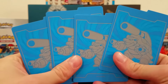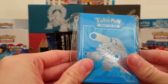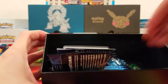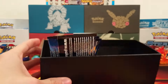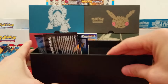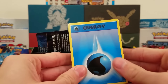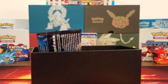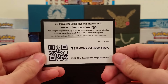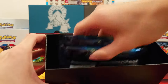Here are the little dividers, which are pretty neat. I really like the design of these sleeves too. We got some burn and poison coins and some dice — that looks great. We also have the energy types; you get five of each type, so that's cool. And there's a code card for the Elite Trainer Box, which I'll give you right here — I'm not going to use it. Now all we have left are the eight booster packs.